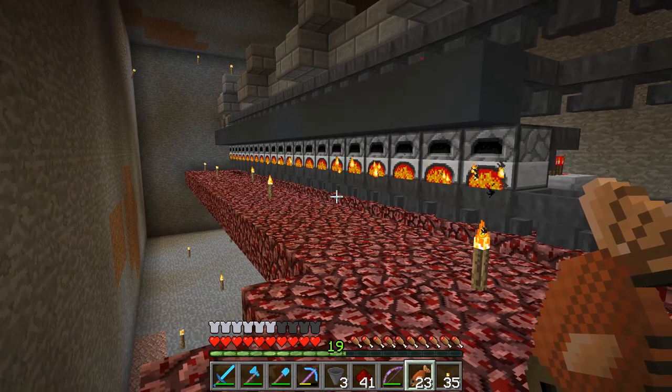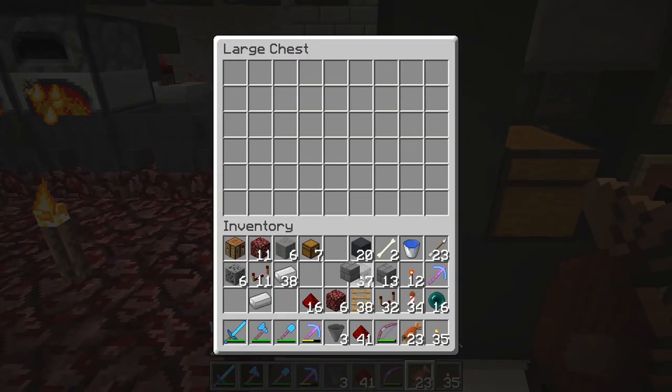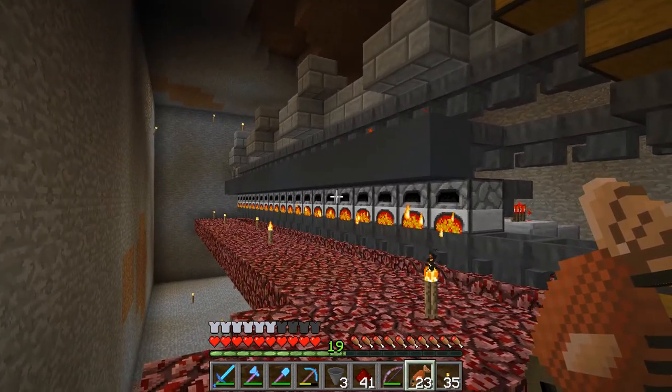They're going to go through all that material and everything should show up here in the output chest — of course there's a remnant block from something I broke earlier. We have a total of 26 iron ore so 22 will smelt in the first batch, and by the time those are done the other four should be finished too. And there we go — the furnaces will shut off. This is working great.